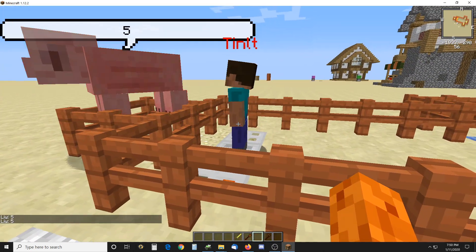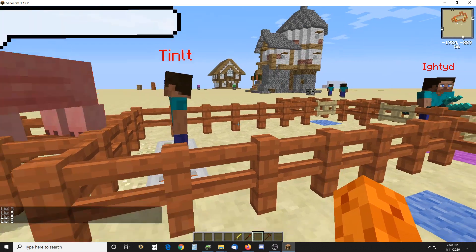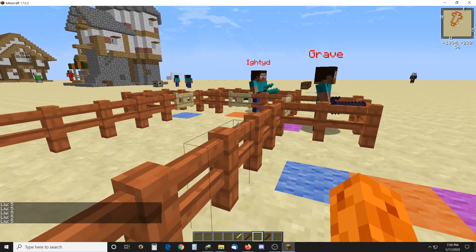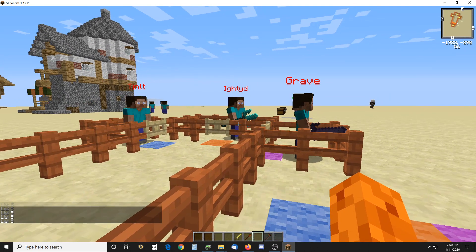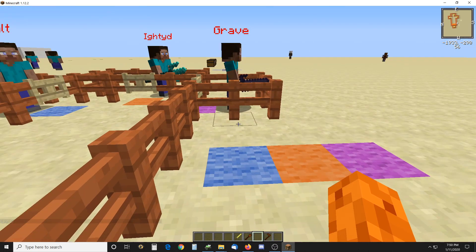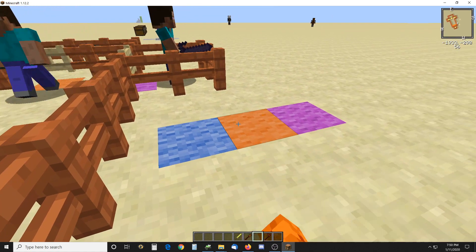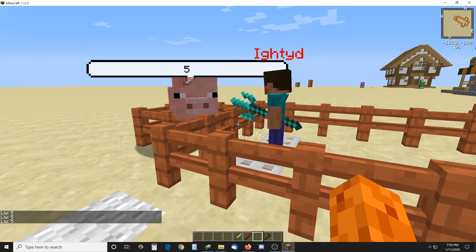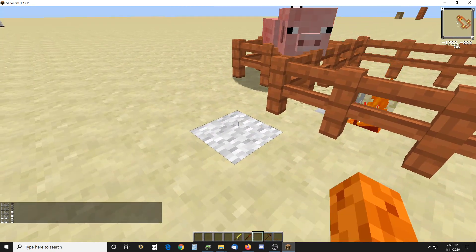Now an NPC will do 5 damage on their own. That NPC has a trident, which I believe has 7 damage, and he will still do only 5 damage. So that's not very good.